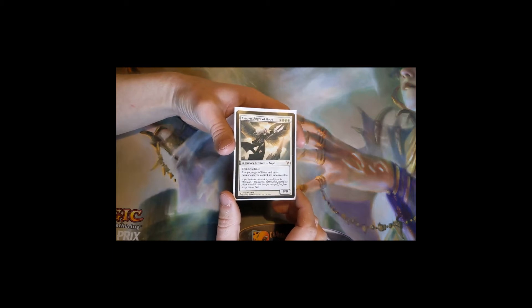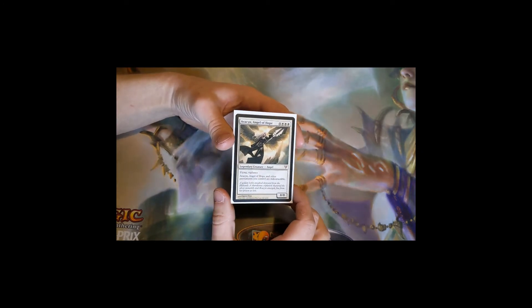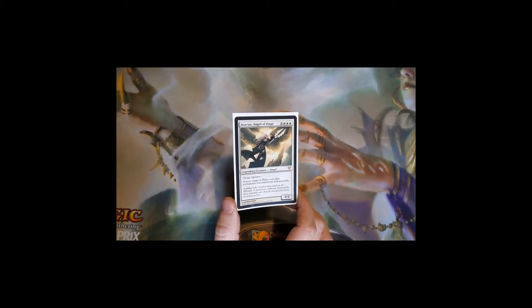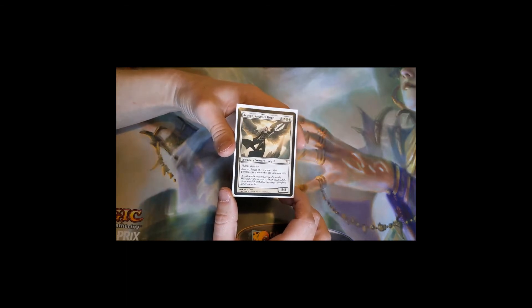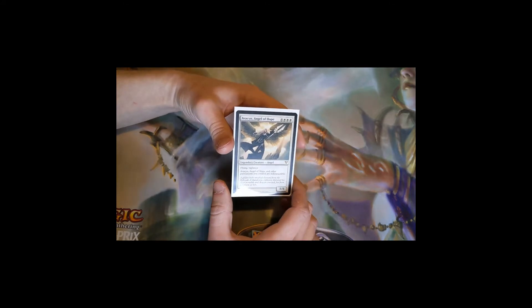Avacyn has flying and vigilance, and Avacyn and all other permanents you control are indestructible. Once she's on the board she's pretty much impossible to get rid of unless you have some sort of exile effect, steal effect, or minus-one/minus-one effect. She's an 8/8, so three hits with Avacyn will do it if you have to go the commander damage route. The idea with the deck is to control the board for a long time, and once you land Avacyn, all your stuff is indestructible.